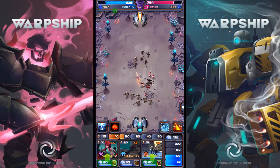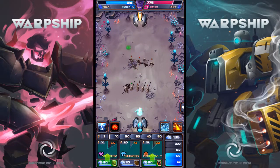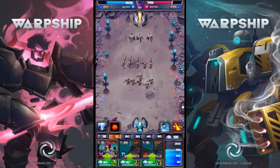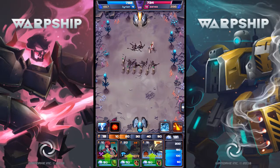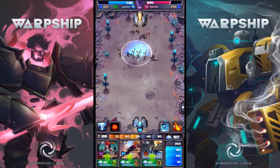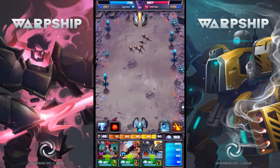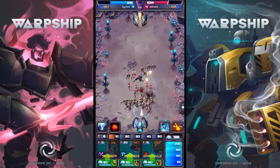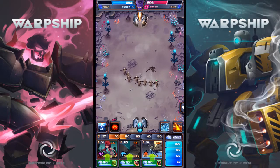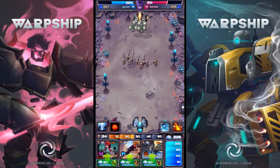We're neck and neck right now — she's dropping similar troops to what I'm dropping, but she's dropped the juggernaut, these machine gun-toting robots. My snipers made quick work of them because range is a natural counter, rock-paper-scissors style, against area of effect. That doesn't always work out that way if she has a higher tier troop, but in general melee beats range, range beats area of effect, and area of effect beats melee.